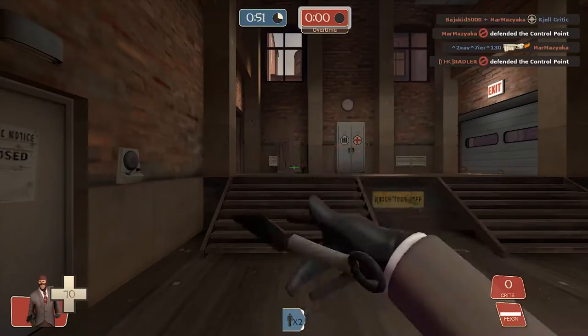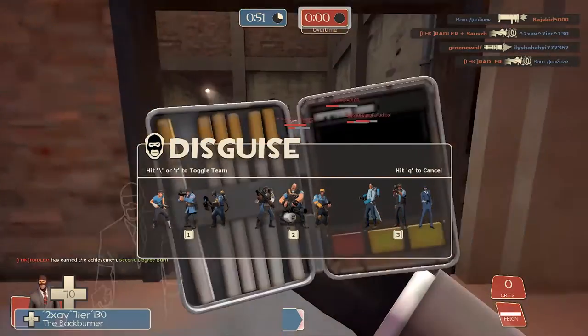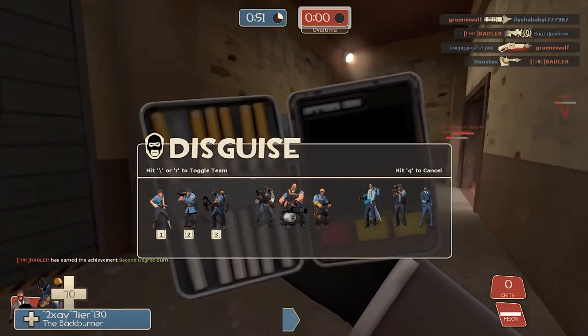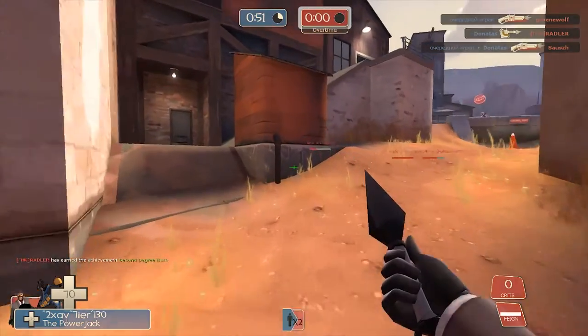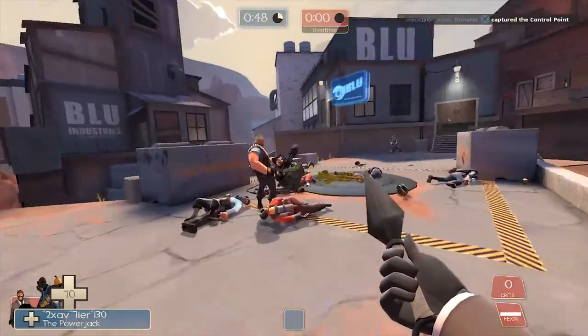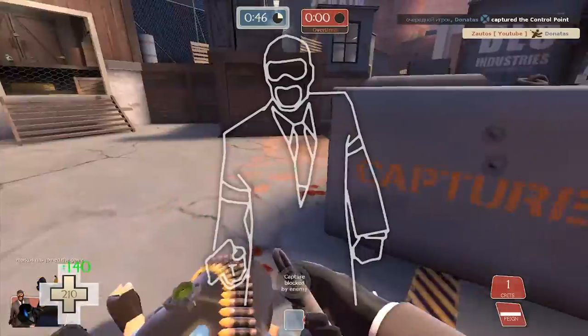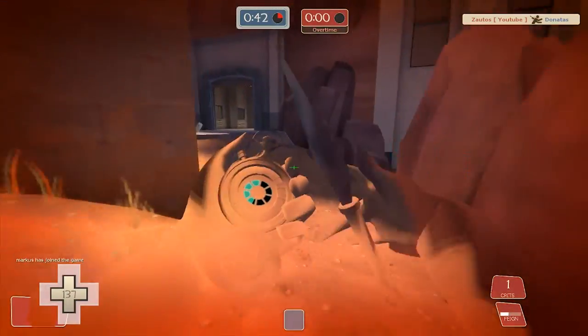People just attack spies, so it might be a bad disguise. What I'm going for is looking like a class that has the same movement speed as a spy. Scout, for example — people will see that you move slower than a regular scout, and that's bad. People will notice and kill you.